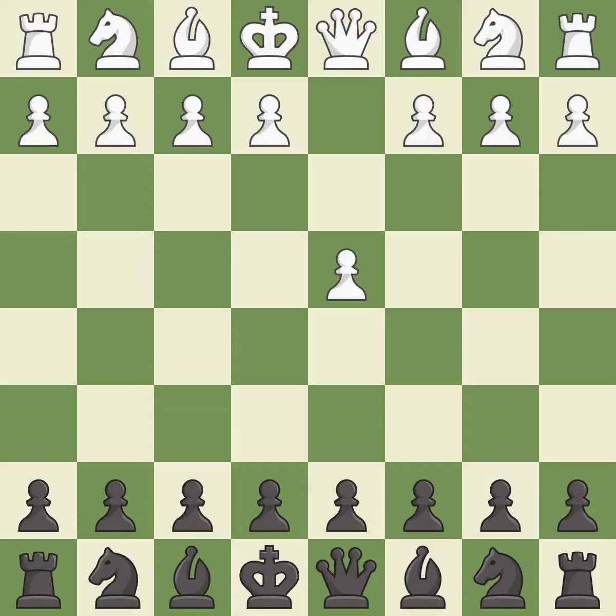Opening with the queen's pawn controls the center and usually leads to a more positional development of the pieces. The Indian Game begins by controlling the important e4 square with the knight, rather than a pawn.